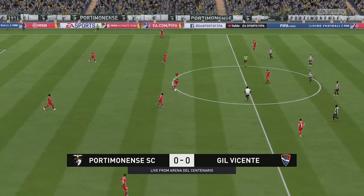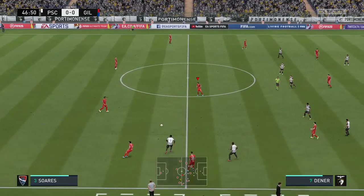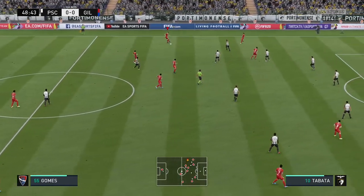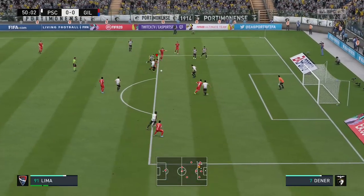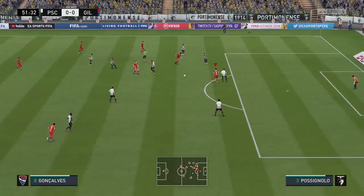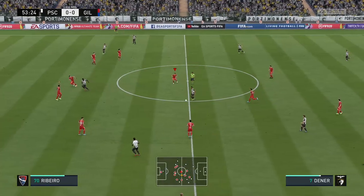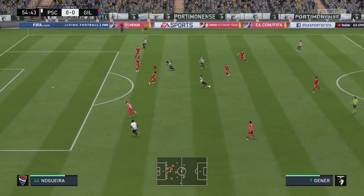Into the second half then, and these two sides are locked together — just can't really choose between them at the moment. Here's Ruben Fernand, still level here but the pressure escalating. Good idea that particular move, but not to be. Just couldn't keep the ball. Denner — oh, good skill and he's managed to beat his man. Can they trouble the opposition this time?